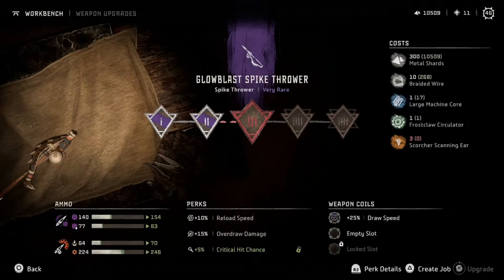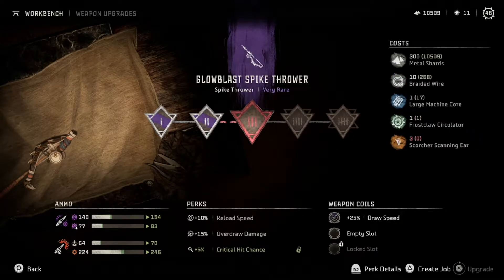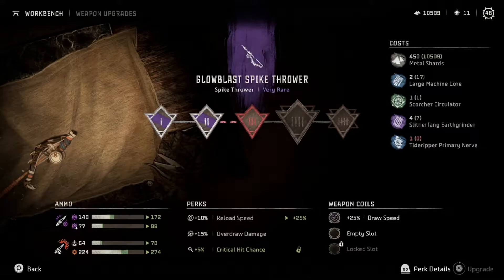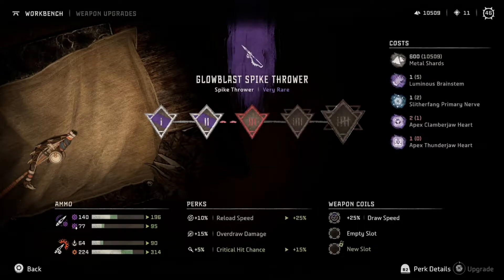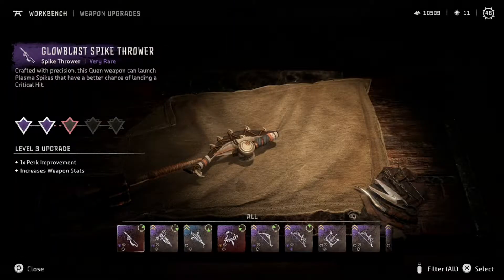What about level 3? I need the Scorcher Scanning Gears, of course. Honestly, unless there's a legendary version of this weapon, I'm gonna use this weapon for the rest of the game. So I should look at trying to max it out. Tide Ripper Primary Nerve, and I've already got the Earth Grinders and a Scorcher Circulator. I just need 3 Scorcher Scanning Gears. We could really easily get this thing to level 4, and then level 5. Apex Clamber Jaw — Apex Thunder Jaw is a problem, but level that up at least once more.